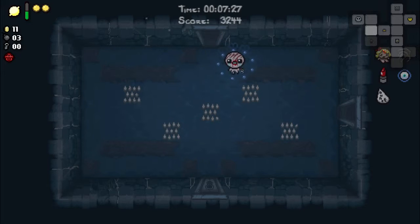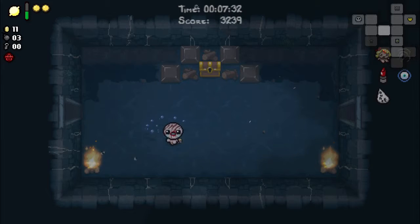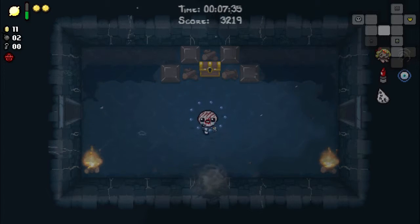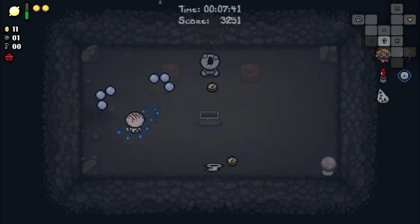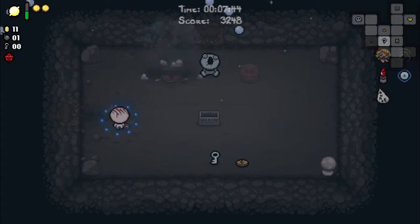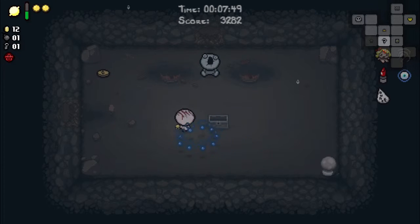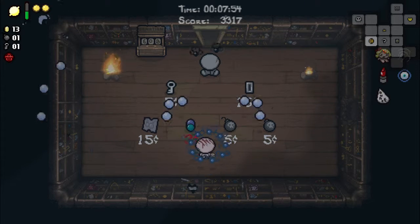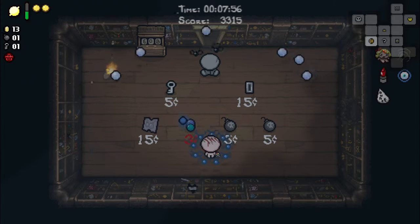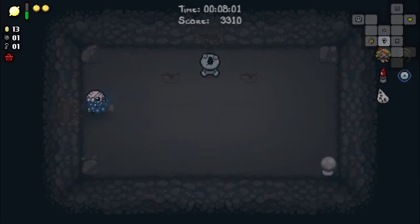No Devil Deal — well, I did take damage. Let's try here. Nice. Even money — give me five cents. He didn't kill that guy. Pogo Bombs. Nothing I really want, to be honest.